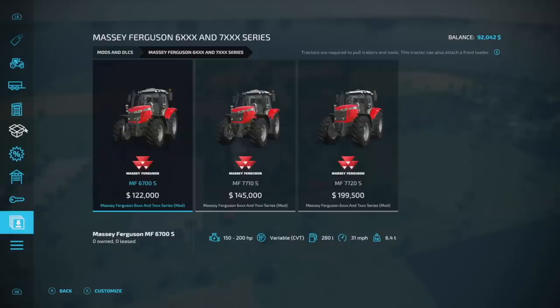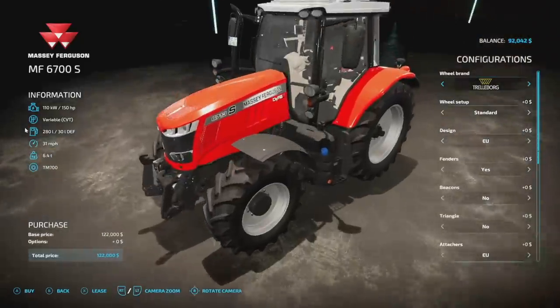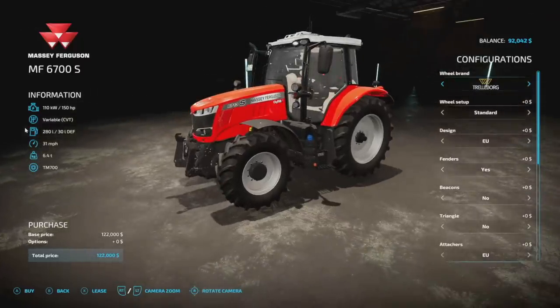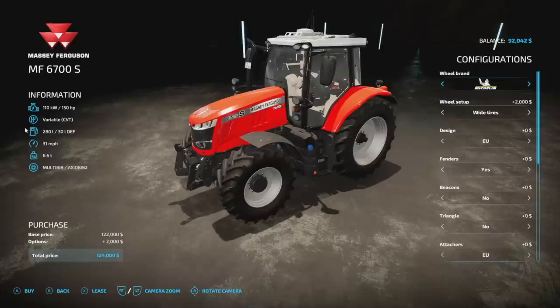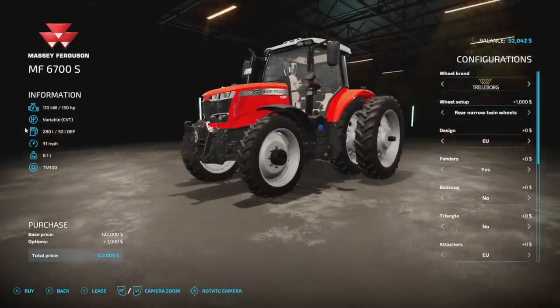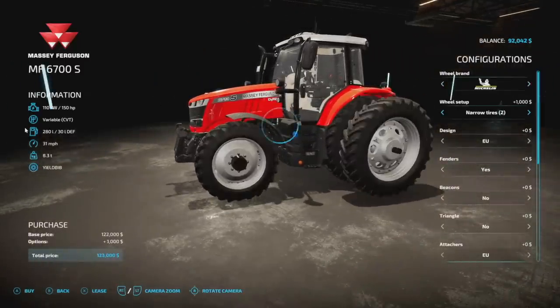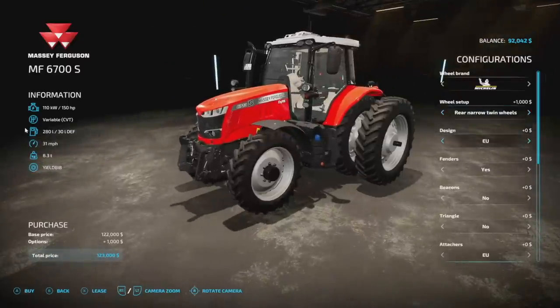Next we've got a nice pack — the Massey Ferguson 6xxx and 7xxx series, so we've got the 6700, 7710, and 7720. Starting with the 6700: 150 horsepower, variable transmission, 280 liters of fuel, 31 miles per hour, 6.4 tons, 19 slots. Wheel brands include Trelleborg, Michelin, Continental, Midas, BKT, Vredestein, and Nokian, with some cool US-style options.